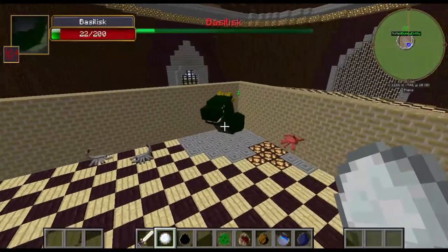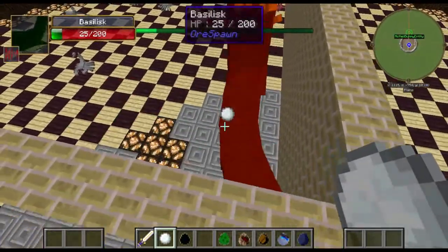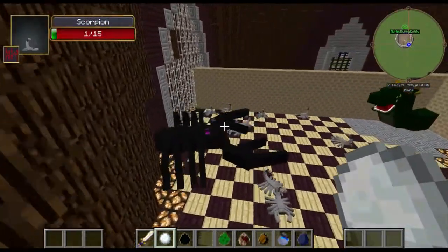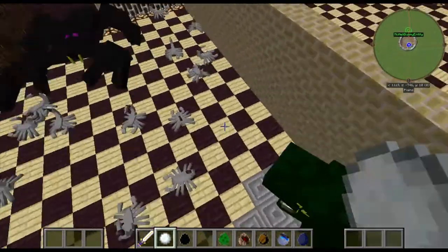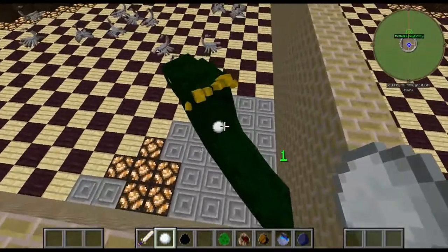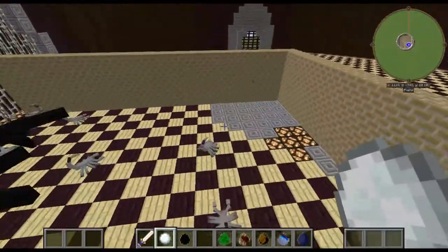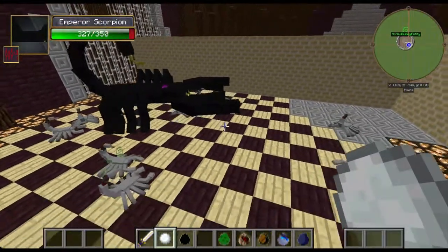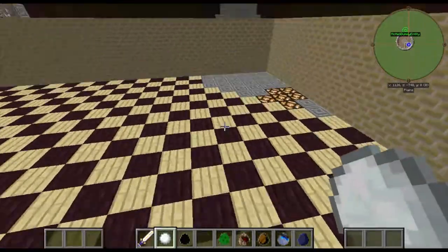The Basilisk is tough - if it takes 7 hearts of damage with this high defense, you know the Emperor Scorpion's tough. All of the Ore Spawn mobs are just insane - an unbalanced mod, but there is a level of progression to it. And the Basilisk is dead already. The Emperor Scorpion only got taken down to about 325.